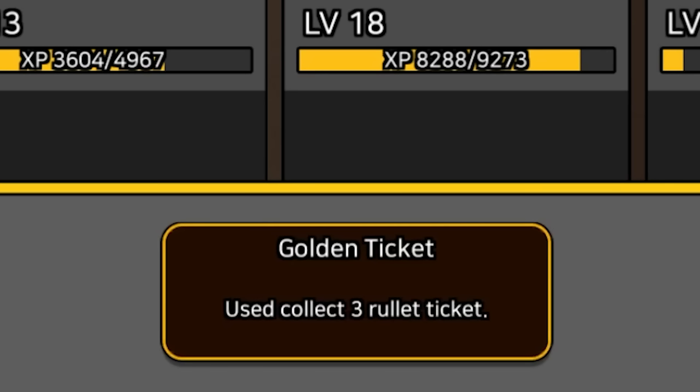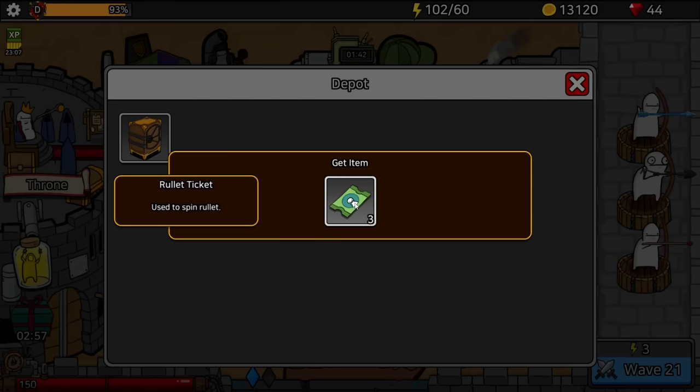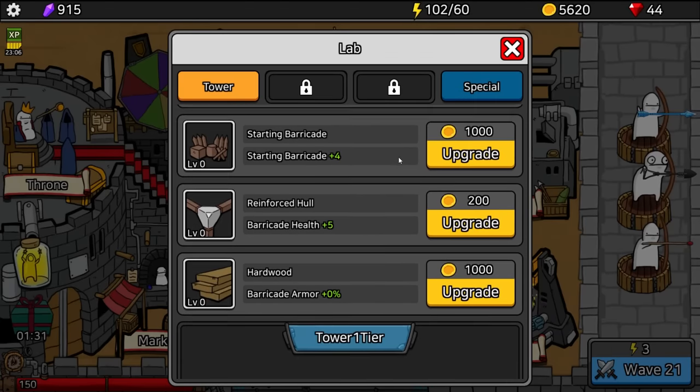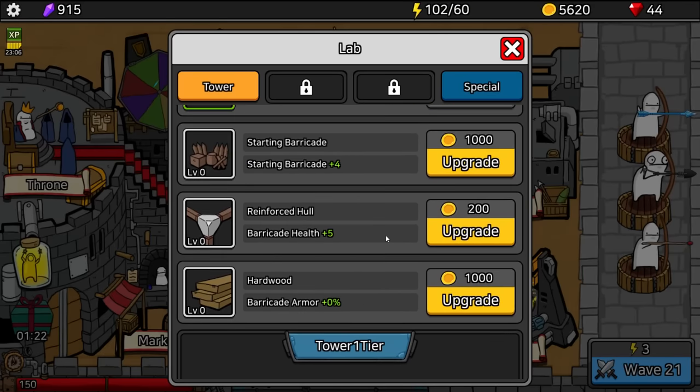We got this ticket — collect three to roll a roulette. We got three of these spin roulettes but haven't unlocked the spinner yet. If I spend 7,500 on this barricade we unlock all of this stuff. For the next tier I need 150 gems, which I do not have.